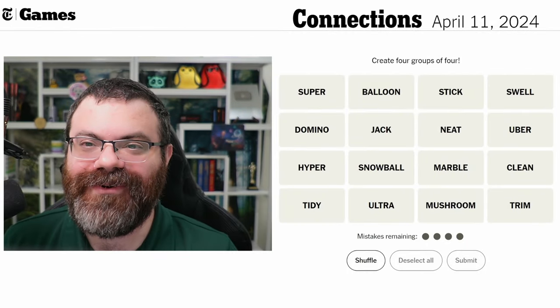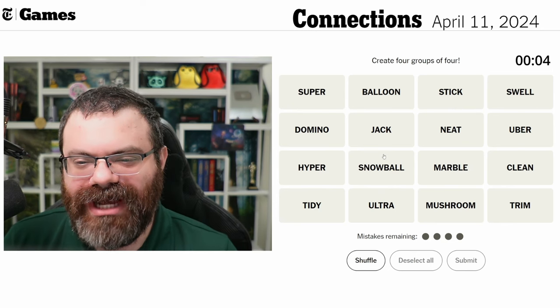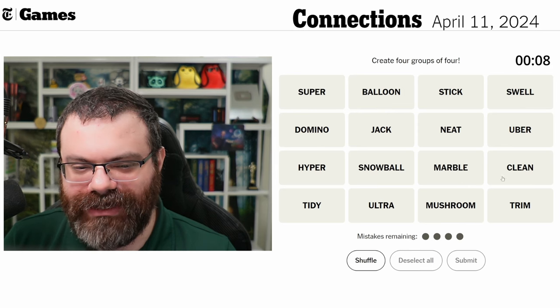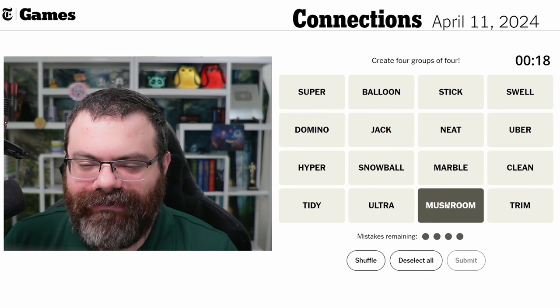Let's do Connections — we're finding four groups of four. We have: super, balloon, stick, swell, domino, jack, neat, uber, hyper, snowball, marble, clean and tidy, ultra, mushroom, trim.